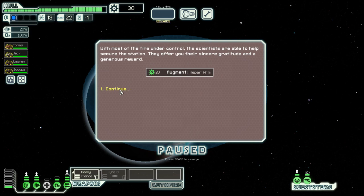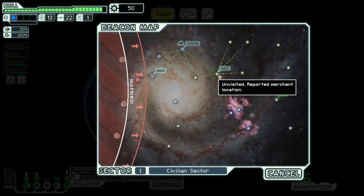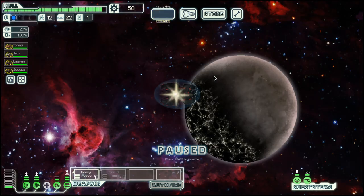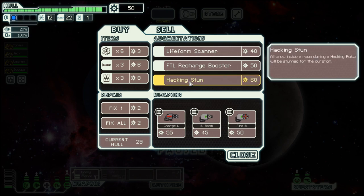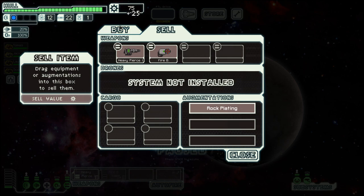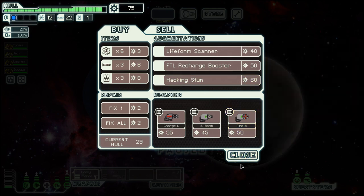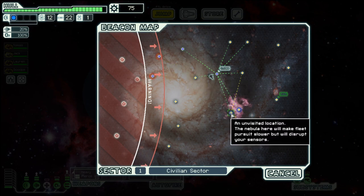Rock crew member, and we get a repair arm, which is not a good augment, as it uses a bit of scrap to repair the hull. So let's sell that. And here is nothing of interest, so we move on.